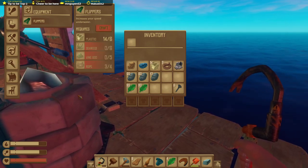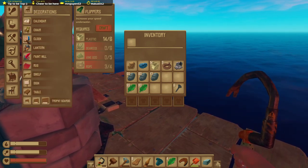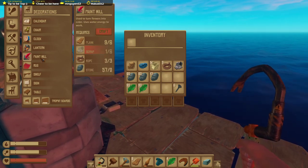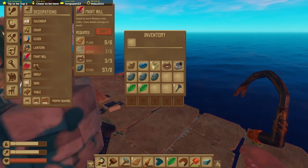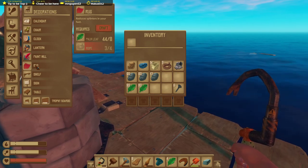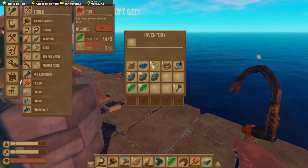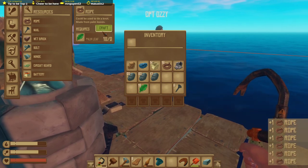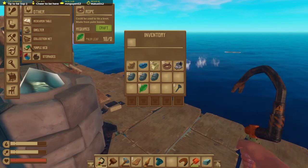A pair of flippers — five vanguard. A clock — shows the time. Looks like a calendar to show the nets. Just five more scrap needed for the paint mill. Palm leaf and rope — we can put loads of rugs down. God, no other need for this stuff. We're decorating now.